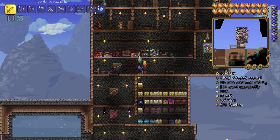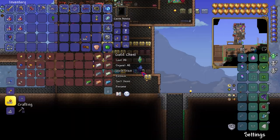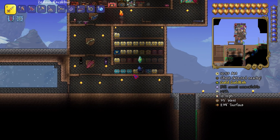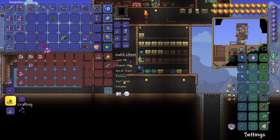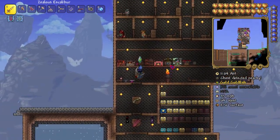We need to find a desert, and there is one over here, so we're going to grab some materials real quick. We're going to grab some chlorophyte first — I want a little bit of extra stuff. We're going to grab either soul of light or soul of night. Let me go to the ore calculator thing right here.